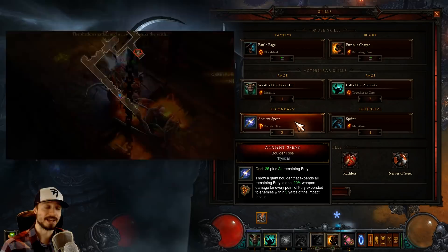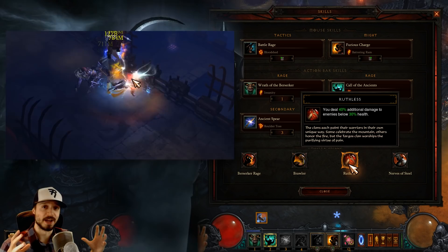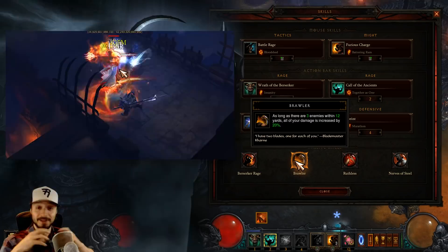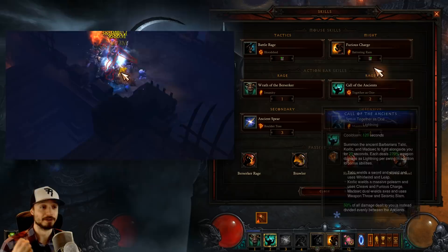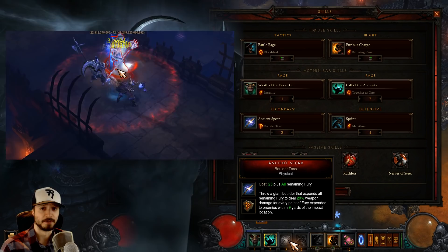For our passives, we'll want Nerves of Steel — having a free life is always very beneficial when pushing Greater Rifts. We'll want Ruthless to help finish off enemies; it's a big damage buff. This build excels at killing big groups of enemies, but when there's only a few left it suffers, so Ruthless helps us finish the fight faster. Brawler gives more damage against any group of enemies. Berserker Rage makes us deal even more damage while near maximum fury — since our damage dealer is a fury generator, we'll always be at max fury unless we've just used a spender. Because we're going with a Hellfire Amulet, we'll have a fifth passive — Rampage is what's recommended, a nice defensive and offensive buff.